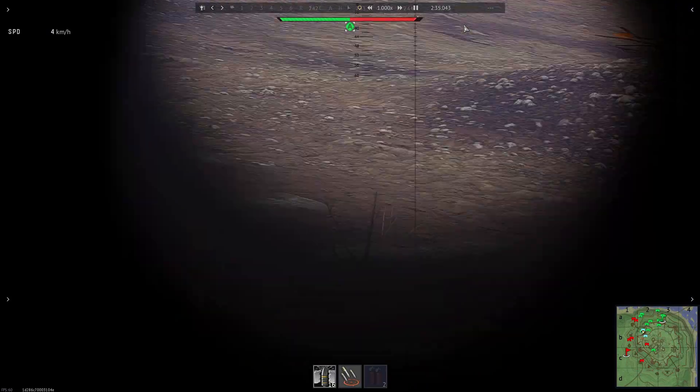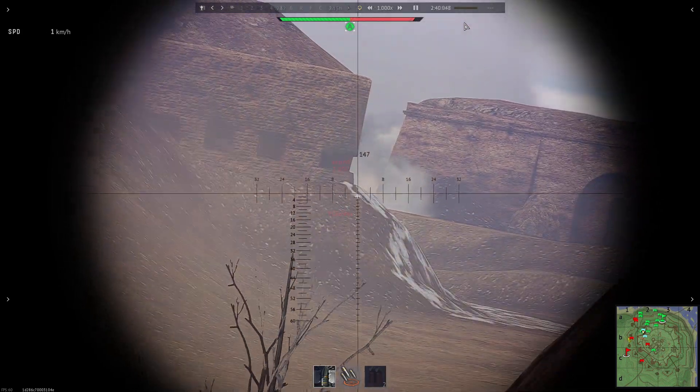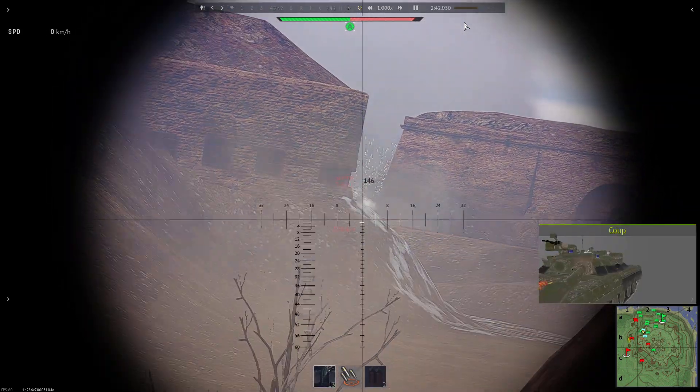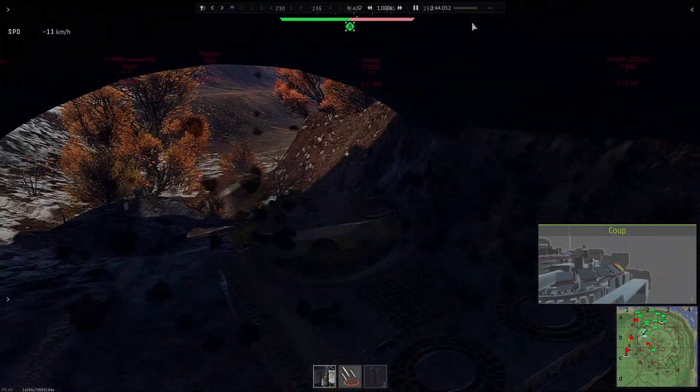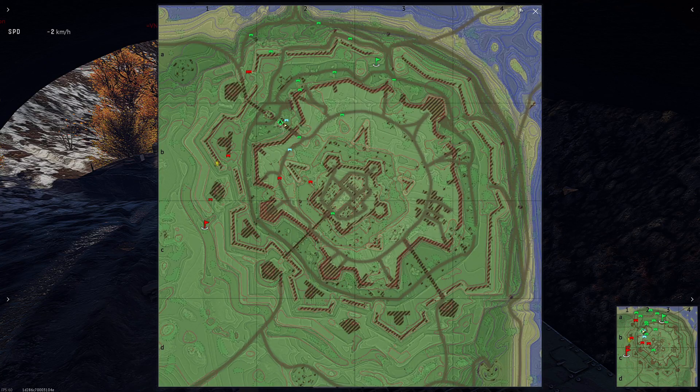It seems that Gaijin didn't want me to have a good game with my 6.7 tank. I lost three crew members due to this artillery shot and I had two recruits. Meanwhile let me comment what's happening on the map — two red tanks have pushed in this area and in a second they will kill my squad mate, unfortunately because the green tanks were a bit slow to occupy this area.